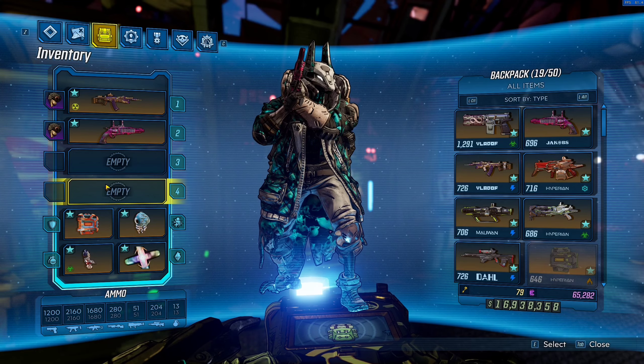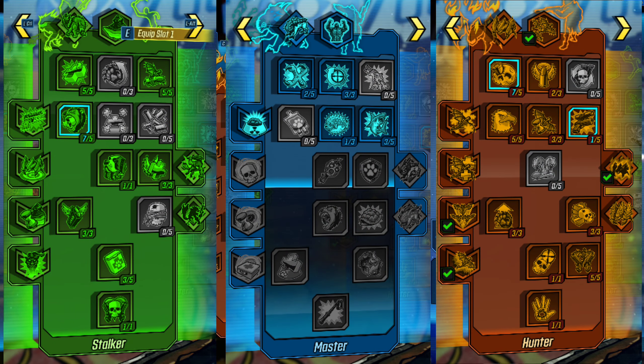I'll have the skill trees on screen right now. Some key points: we have a bunch of points into Planetary Stalker for more damage. We have 5 out of 5 in Grim Harvest to boost our action skill damage, which helps with our class mod. We have the 50% extra damage from our green capstone at max health, 7 out of 5 in Eager to Impress so we get our Rack Attack back faster on a kill, and of course Lick the Wounds is in this build.